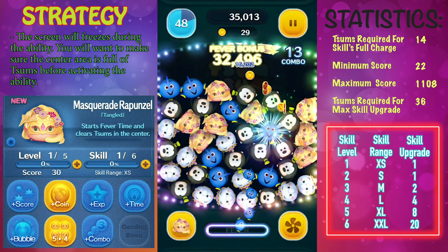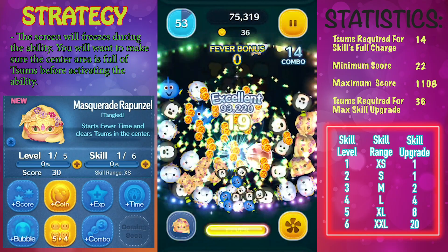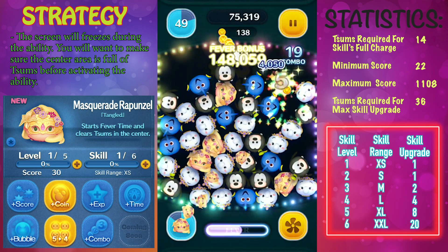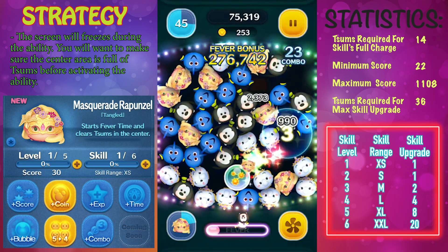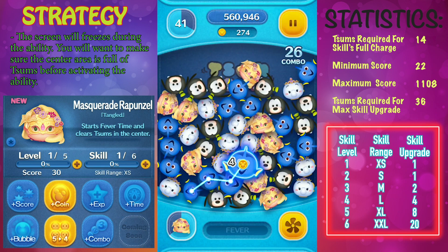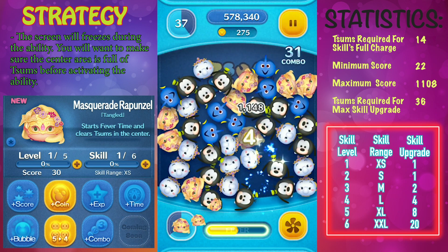Her minimum score is 22 with a maximum score of 1108. That is a relatively pretty decent maximum score. It's a bad minimum score, but that's expected — if you have a really low minimum score, that means your maximum score is going to be pretty good. So if you could get Masquerade Rapunzel to level 50, you will get 1108 points per clear.